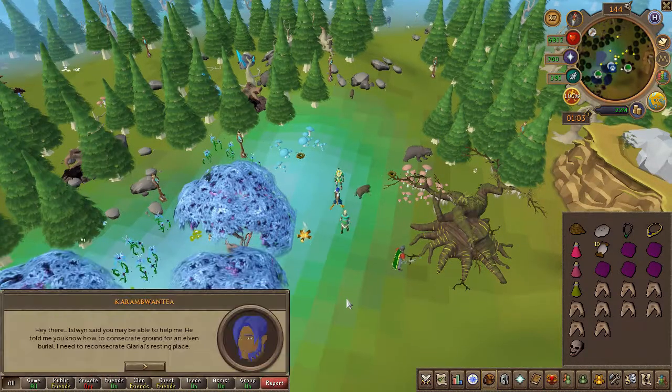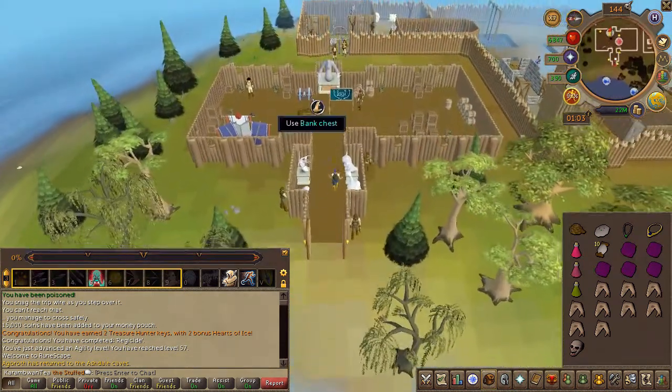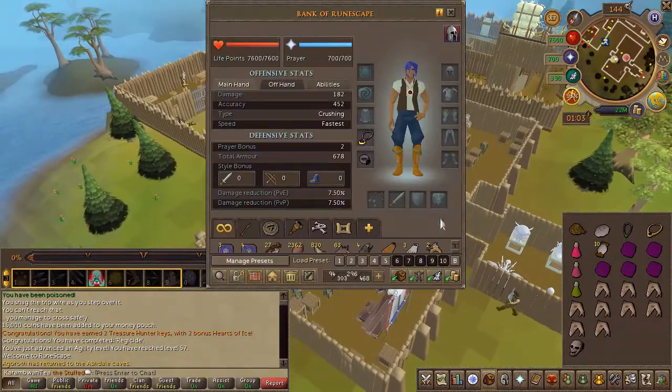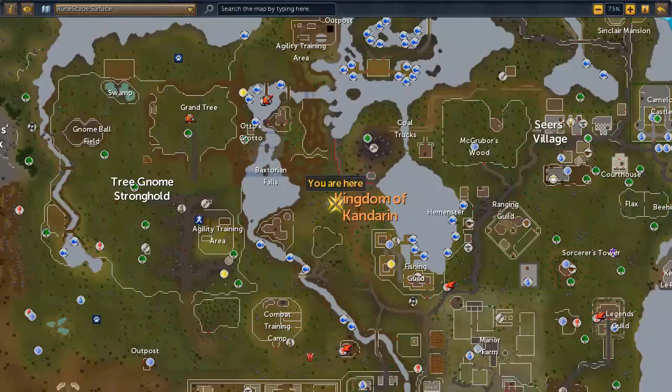Next, speak to the other elf as well. Once that's complete, if you have a games necklace, teleport to the Barbarian Outpost. Bank any jewelry and any combat gear you might have — except for the weapon you'll sneak in as previously mentioned. Then head to the area located here on the map.